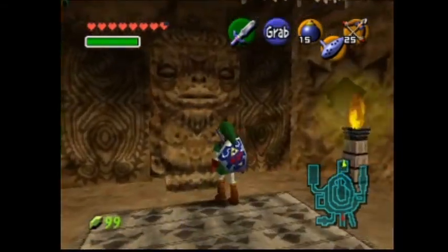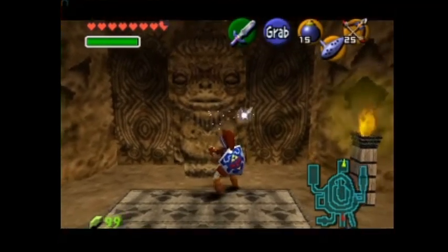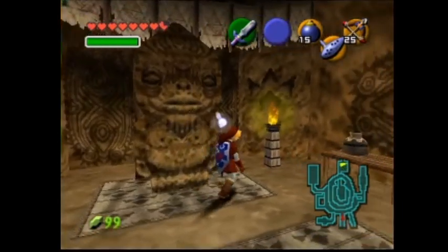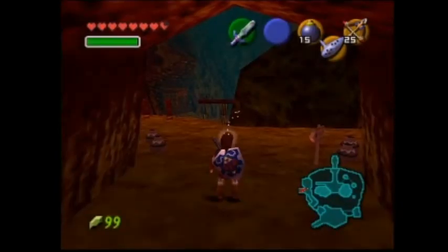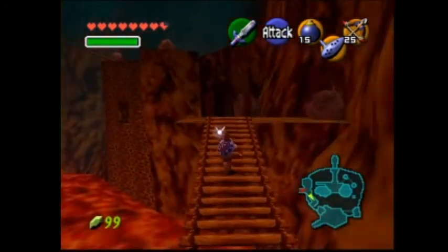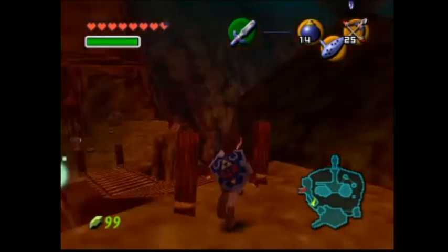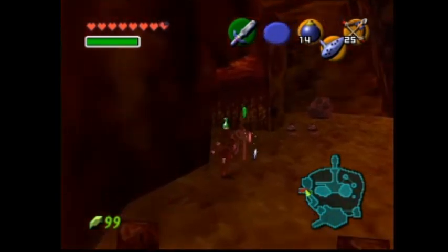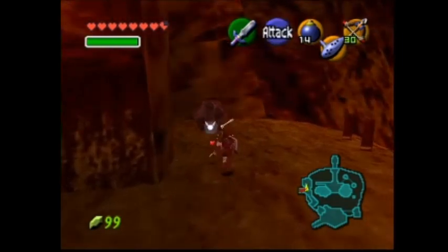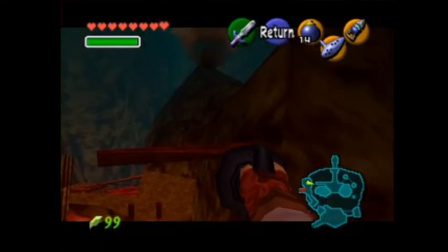And we're going to pull this back. Now we are inside of the volcano that is Death Mountain Crater. There's a weapon you get in the Fire Temple called the Megaton Hammer, and it lets you break up things that even bombs wouldn't be able to break. And if I didn't have my heat-resistant tunic on and I went in here, I would be in a lot of trouble — it gives you a timer and then basically you burn up and you're dead. So, good times.